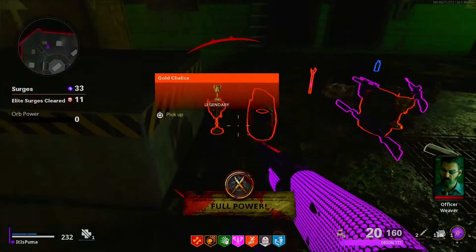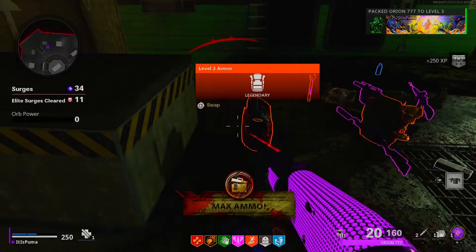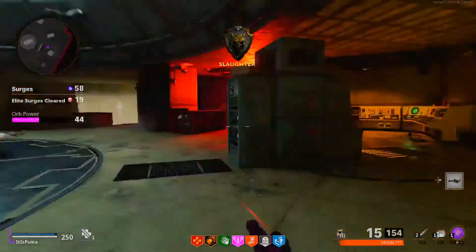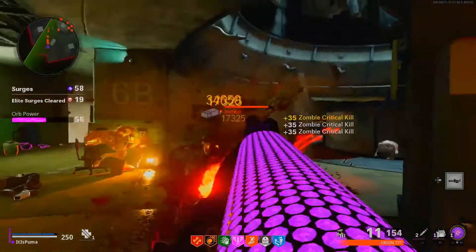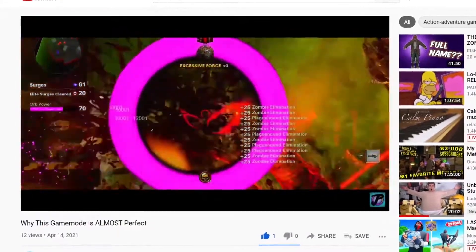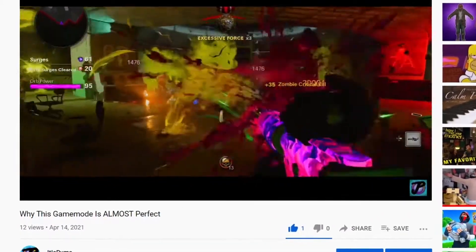Fast forward to the launch of Season 3 — they updated it. Now you can get pack-a-punched guns, upgrade your weapon rarity, get perks easily, get ammo mods, and even up to Tier 3 armor. Also at Season 3, they released Onslaught Containment, which was the same kind of thing but on the gunfight maps without having to follow an orb. It was just that map with non-stop zombies and no break between rounds. I even made a video on why Onslaught Containment was almost a perfect mode and was actually really fun, unironically.